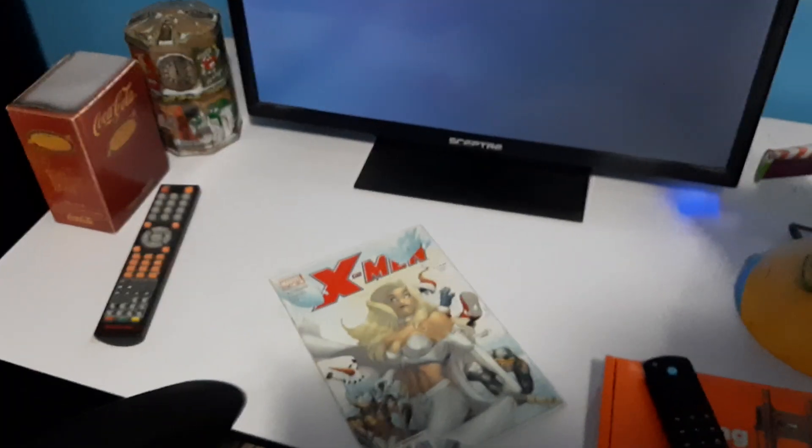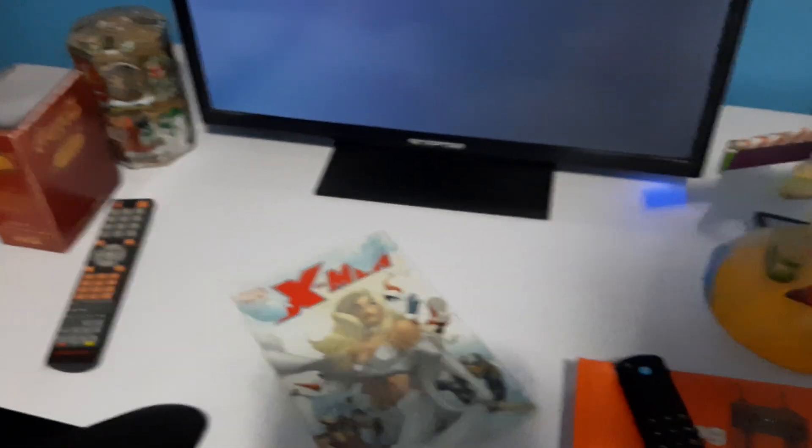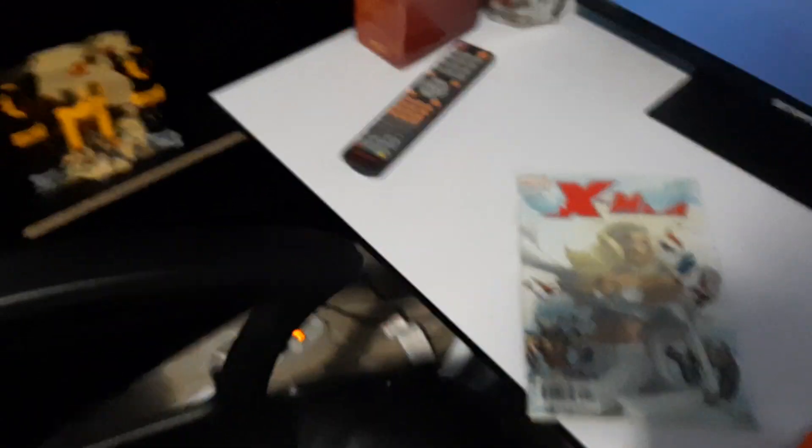So this right here is the table. This is where the videos are going to be. Moving past that, here is the shelf that's beside it. You can see the ship in a bottle, the city space shuttle, the sanctum, and nothing beside it — I'll explain why in a second.